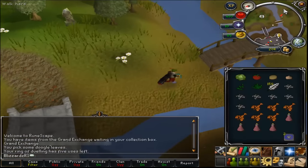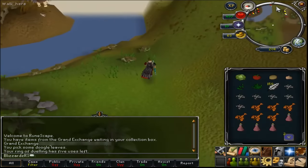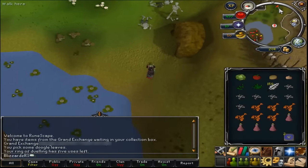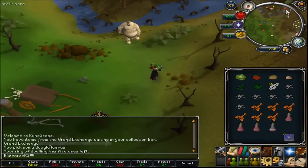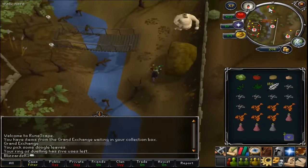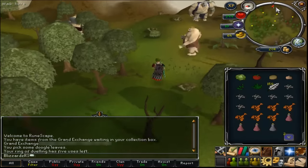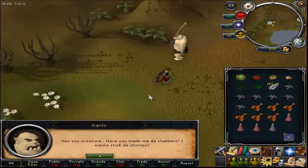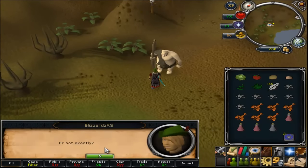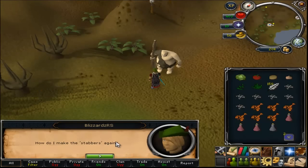Exit that and just follow exactly where I go. Once you get here you're going to talk to Rantz for the quest start. Because I've already done the quest, the first dialogue window will say something different, but you'll get the same option. Just ask him about the stabbers and tell him you want to make him some.